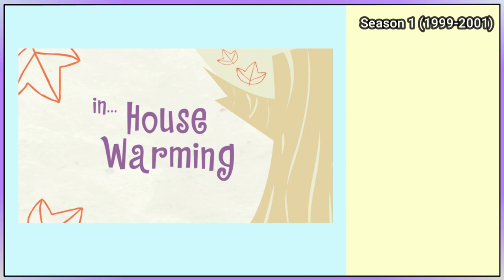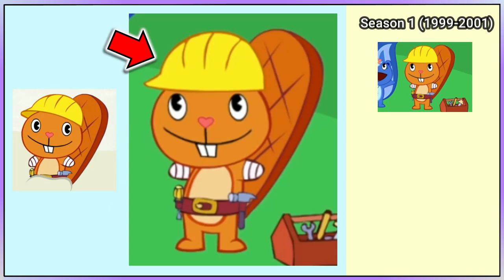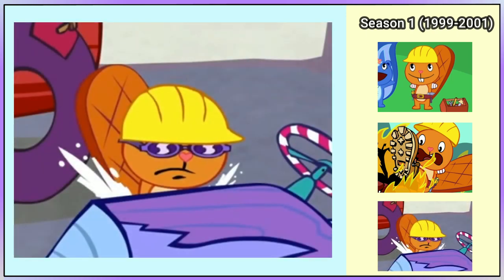House Warming is Handy's first episode and the second episode of season 1. He's of course an orange beaver with a yellow construction helmet and a belt with a screwdriver and a hammer. And later he's seen wearing a boot. In Wheeling and Dealing, he's seen wearing what I assume are purple welding goggles.